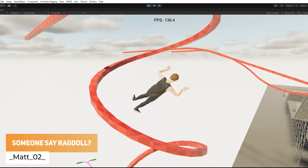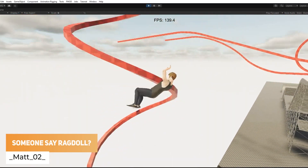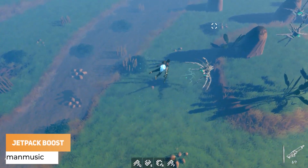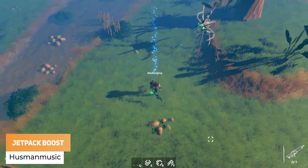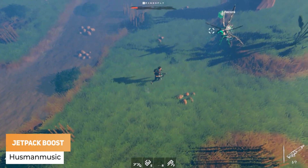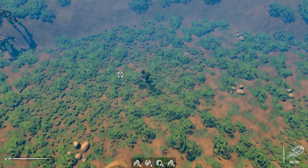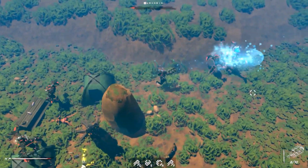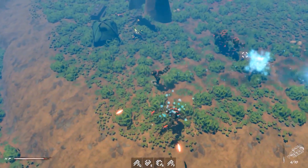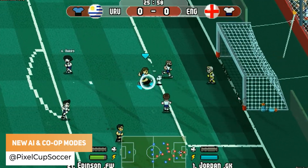Matt O2 has made improvements to the ragdoll and he's super happy with it. Husman Music has got a little backpack robot that can now give the player a jetpack boost. Pixel Cup Soccer has got improved AI, co-op mode, and so much more.